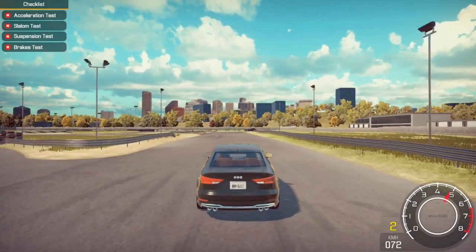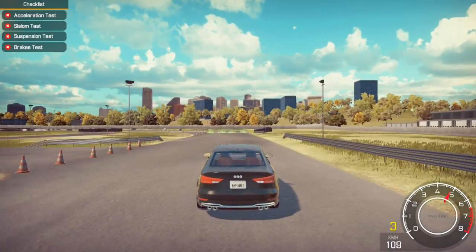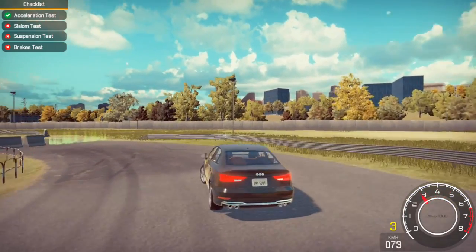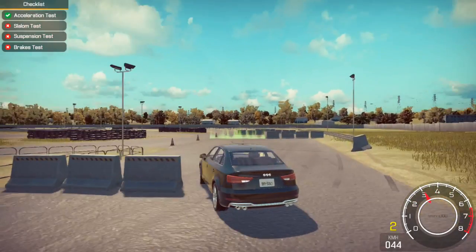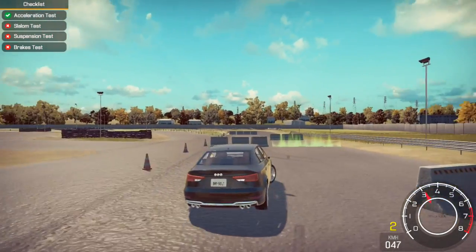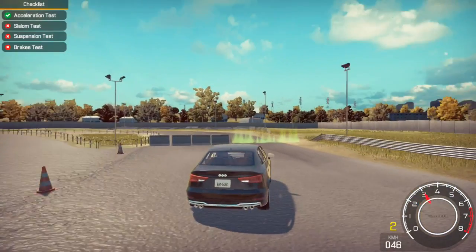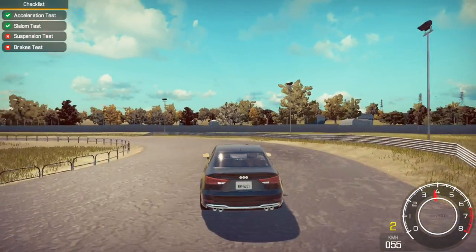Alright guys, once you're at the racetrack you're going to go through all these green hoops, circles, lines — whatever they are, just little green lines. This car is extremely hard to turn, so be careful. Also it's going to put you in first person by default. If you hit the C button it will take you to this third-person camera view if you like this camera view better.